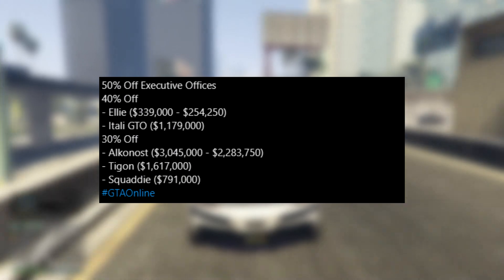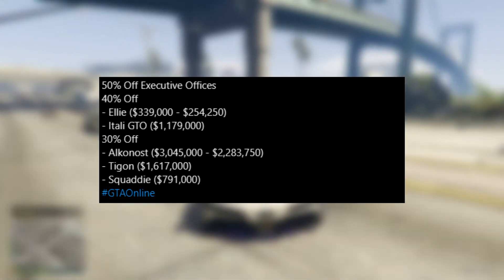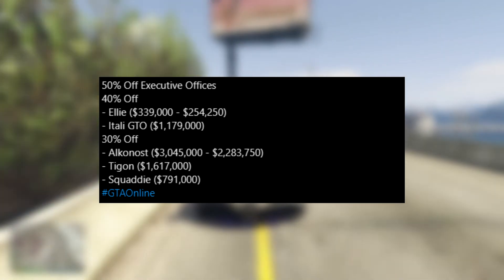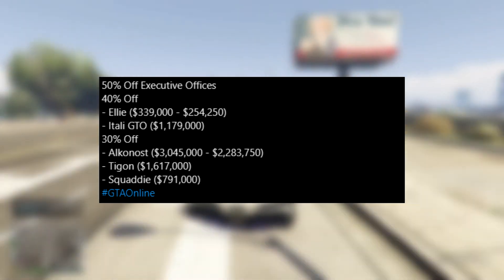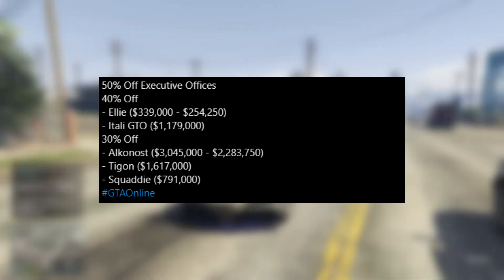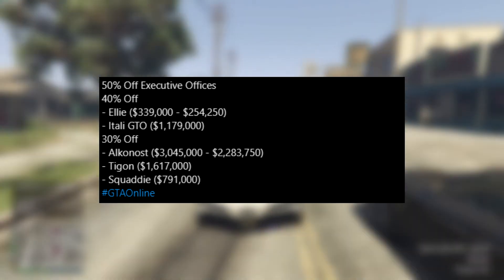Moving on to some discounts now. We have 50% off executive offices — if you guys don't own an office yet, or you've just been waiting for a discount like this, now's a great chance to actually get one. We also have 40% off the LE and also the Itali GTO. I think I have an Itali GTO, but I'm not 100% sure — I think I'm getting mixed up with the Itali GTB. Either way, 40% off for these vehicles is a very good price. We also have 30% off the Alkanost, the T-Gun, and the Squaddy. In my opinion, the best discount in this list is probably the office one — 50% off is a huge discount, and it's also on offices, which is kind of essential.